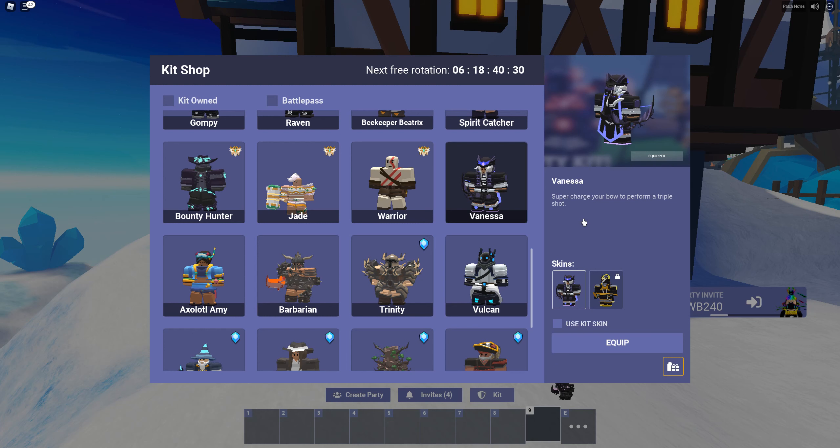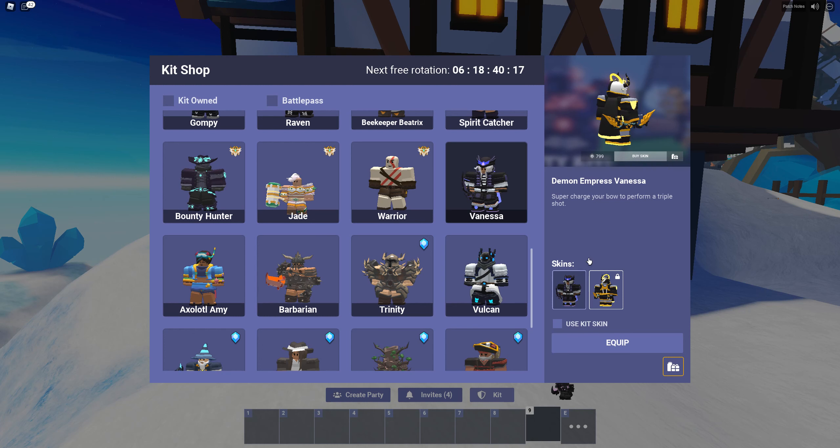But this brings me to the next thing. As you can see, Vanessa costs already like 400 Robux as I said, and already has a bow skin — and I think it has a crossbow skin too. But still, this is double the price. From what I've heard from other players, you need to have the base kit in order to use the skin. So is this actually worth it? I'm going to go on a whim and say that it is not worth it, because if it's true that you need to have the base kit to use the skin, you are paying 400 Robux for the original kit and then another 800 Robux for the skin itself.